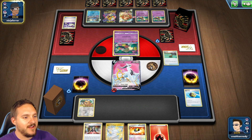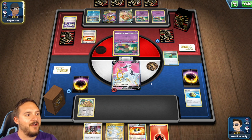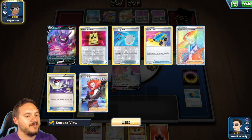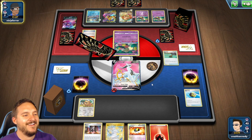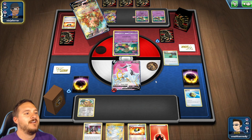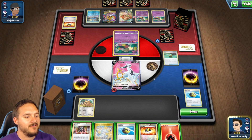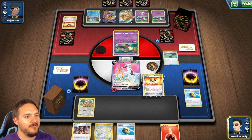There's Cramorant — I don't mind KOing a Cramorant. Ultra Ball — they get rid of Crobat and a Boss's Orders; good to know. If they KO'd our Delphox a Lumineon, we'd have Lumineon for next turn. We'll definitely Marnie since they spent Lumineon's fetch on that. They get a Grass energy for Leafeon — they're going to attack with Leafeon. Marnie since they wasted it for Lumineon.